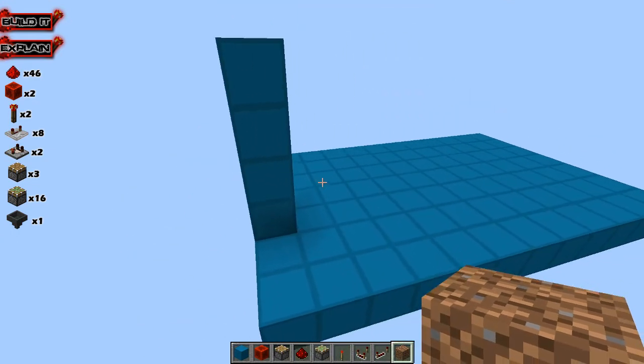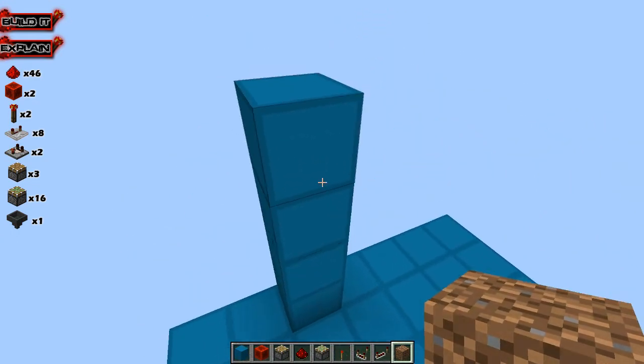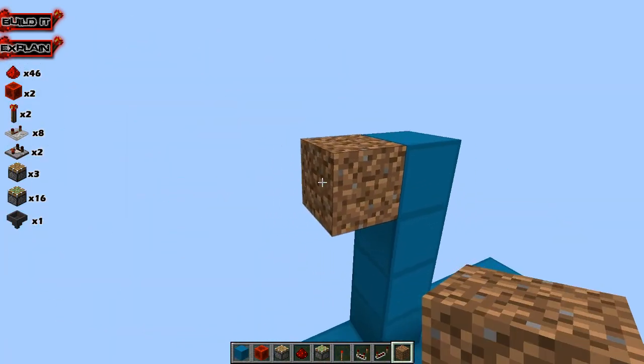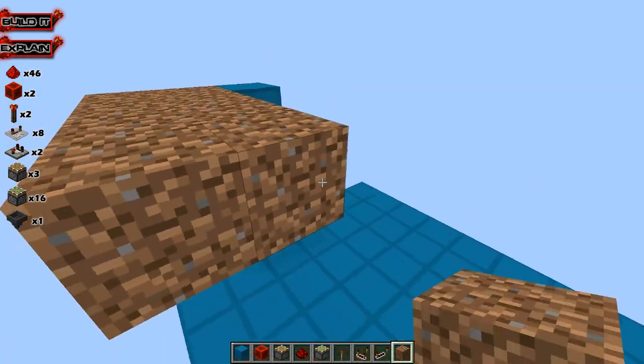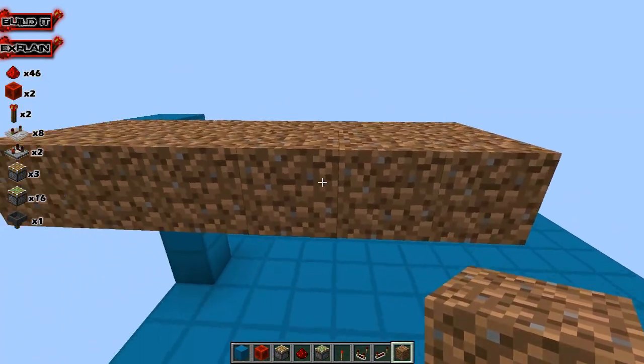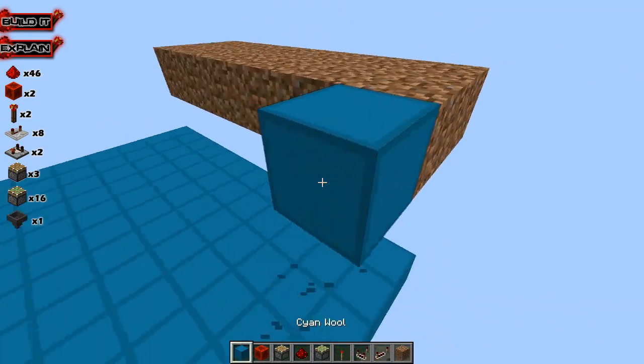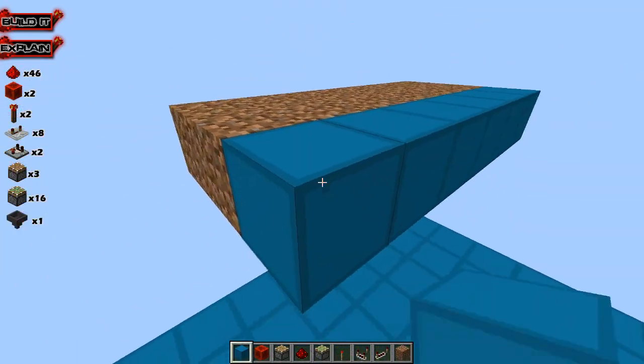The place where the melons grow is going to be 4 blocks above where the bottom layer of redstone is going to be. So let's go ahead and create that — we're going with 6 on this build. 1, 2, 3, 4, 5, 6. Let's get rid of these bottom blocks and then put a row of blocks right here.